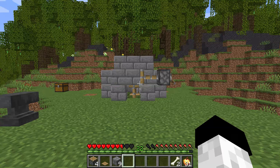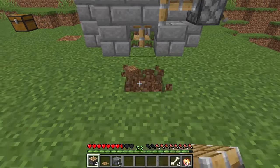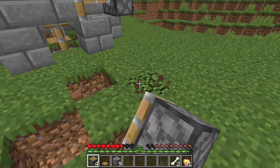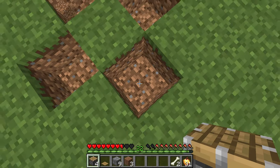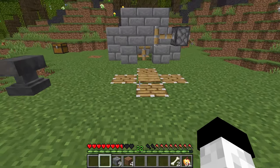Now we need to move on to the creeper side of this farm. Place another four pistons in the ground with a pressure plate in the middle. Please leave at least a one-block gap, because occasionally you're going to mess up and the creeper will explode. If you don't leave this gap, the skeleton pod will be damaged when a creeper does inevitably explode.